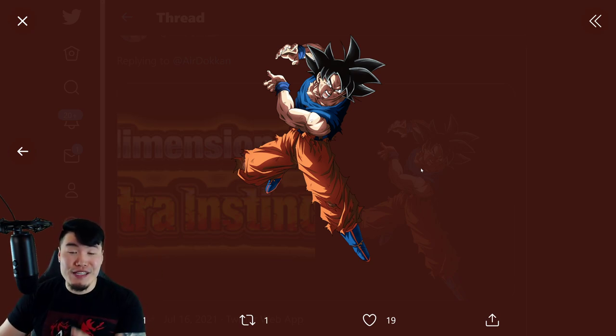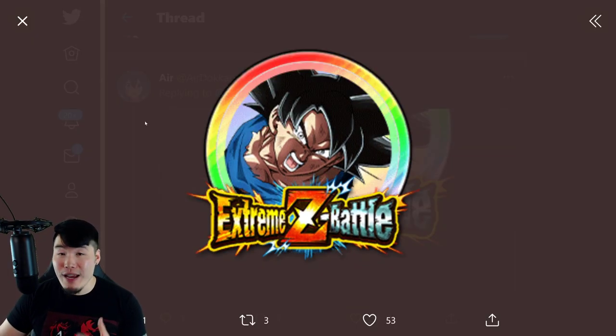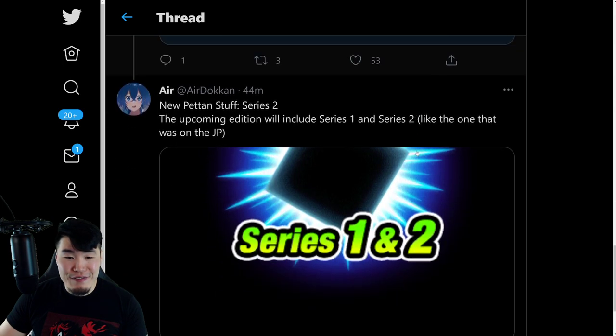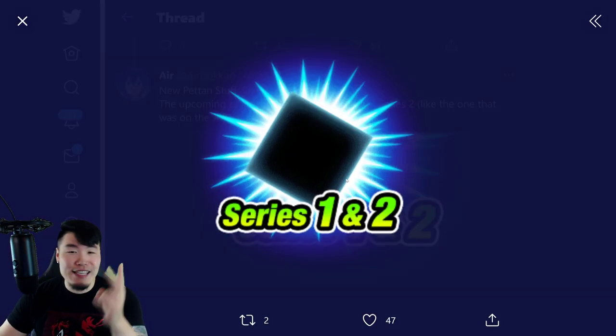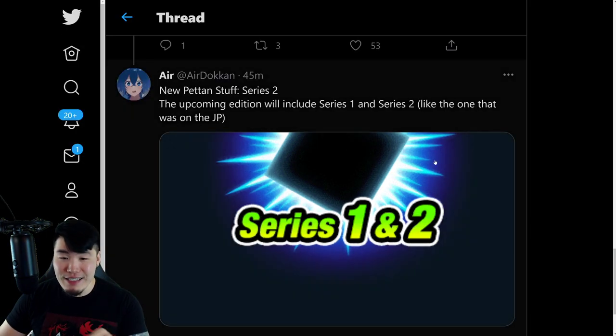Anyways, Int Ultra Instinct Goku, Extreme Z Awakening, Extreme Z Battle — also on the way we have his Extreme Z Battle medal translated in English. And finally we're going to be getting Series 2 of the Peton Battle stickers and cards. I guess that means a new Peton Battle is also on the way, which is pretty exciting. We'll take a look at the various cards or stickers that will come with Set 2, and there's also going to be Set 1 too, so if you're missing anything from Set 1 you're still good to go. I love this mode, so definitely excited for that.